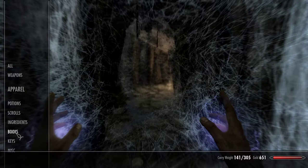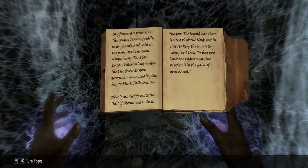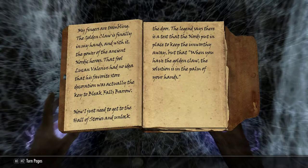Let's take a look at Arvel's journal. My fingers are trembling. The golden claw is finally in my hands, and with it the power of the ancient Nordic heroes. That fool Lucan Valerius had no idea that his favorite store decoration was actually the key to Bleak Falls Barrow. Now I just need to get to the hall of stories and unlock the door. The legend says there is a test that the Nords put in place to keep the unworthy away, but when you have the golden claw, the solution is in the palm of your hands. Dun dun dun.